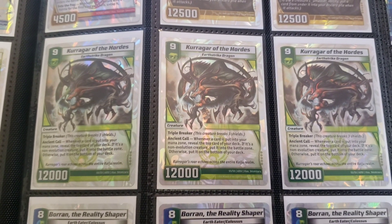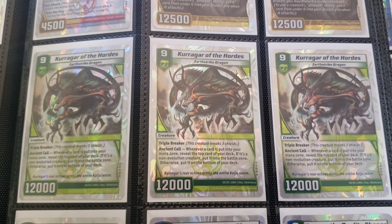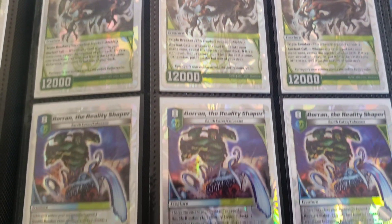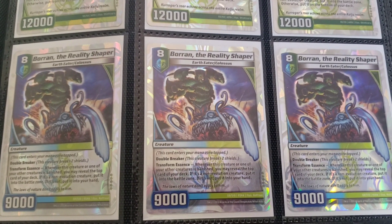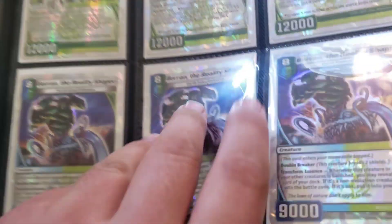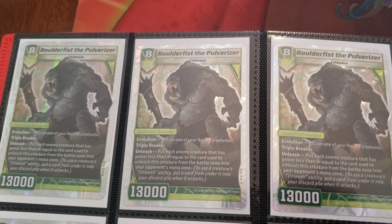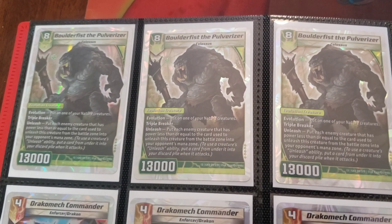We got 3 copies of Kurgar — I posted an almost 20-minute video on a Kurgar deck, and my love for Kurgar is no secret. This card is really cool. My love for Baran is also not a secret, and everyone sleeping on it needs to stop, because this card is really funny and really good. We also have 3 copies of Boulder Fist. Modern Nature will be coming in the future at some point — sorry that's taking forever.